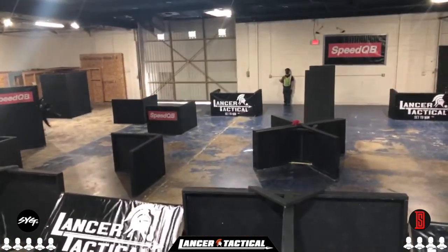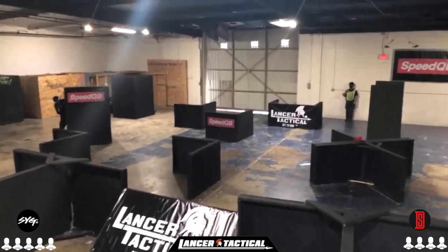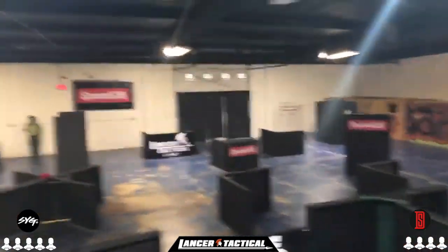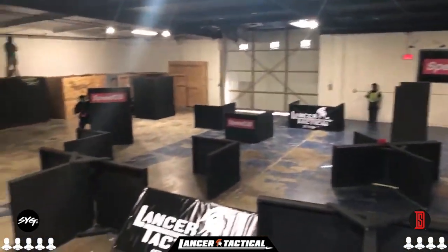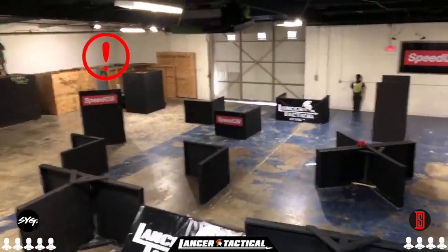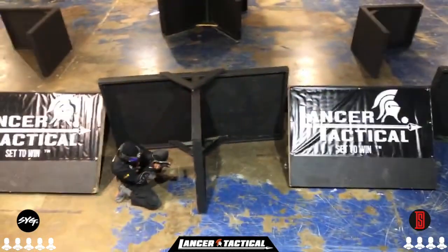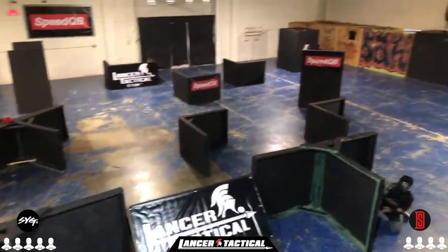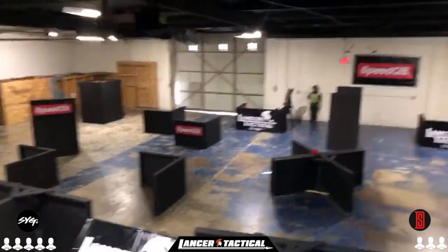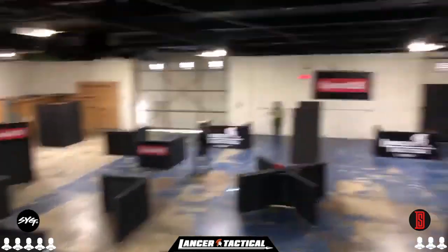Possible opportunity for down south to take some angles here. SYG makes a bump into the mirror of the U cutout, communication going strong on both sides. Looks like they've spotted the player in the U — nice move up to the U to eliminate the player from down south. Looks like he was taken out, filled him in.